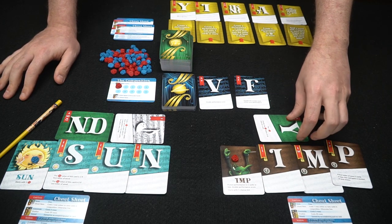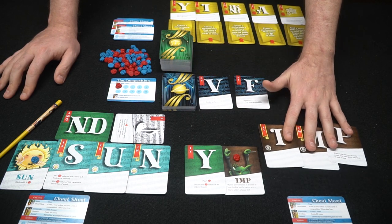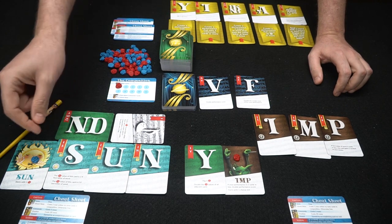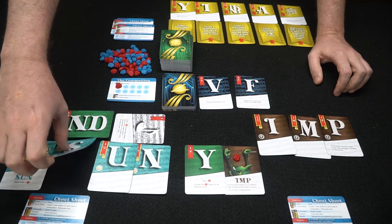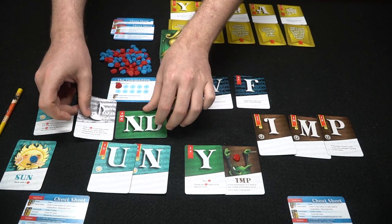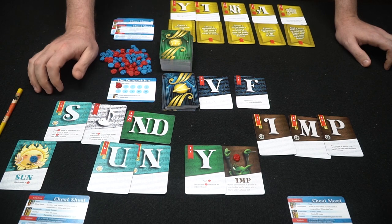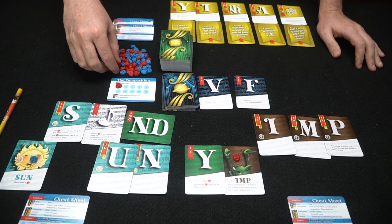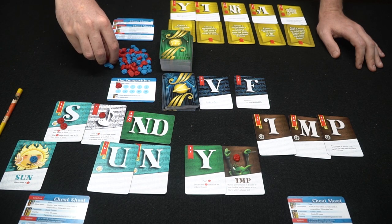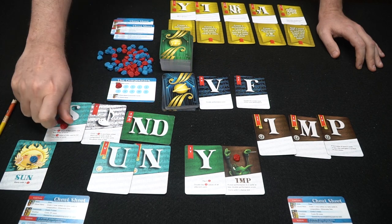This player doesn't have much to make, so he saves the Y in his one Chorus slot for next round, and plays IMP — that'll score him three points. The Sun, however, has S, A, N, D — making the word SAND. The S scores two points, the A scores one, the N and D score four — that's a pretty solid score in the first round.